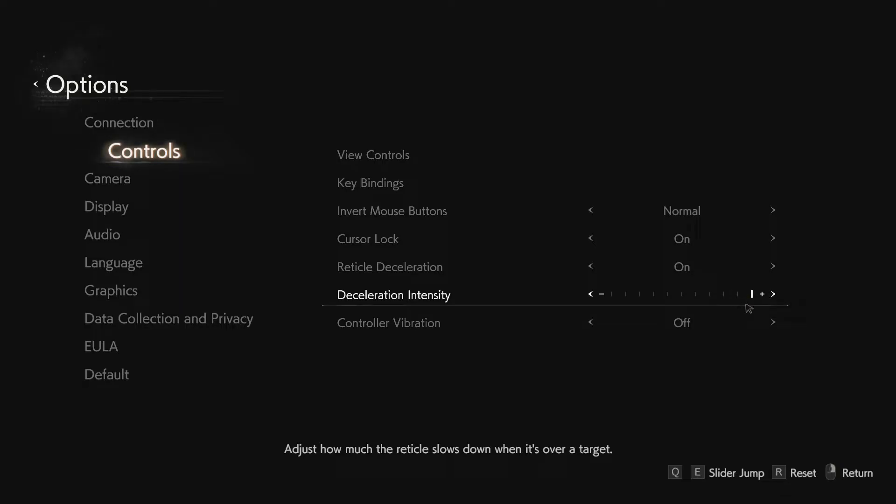If you play with vibration on, you're different because that's just messing up your aim. For controller sense, just copy as it's shown on the screen. Same for the ADS sense.